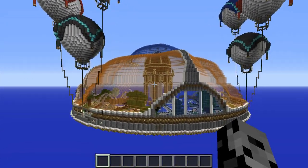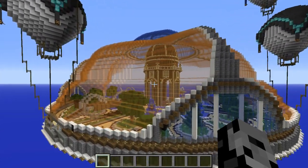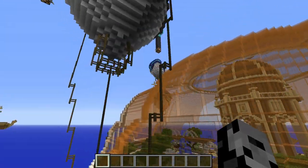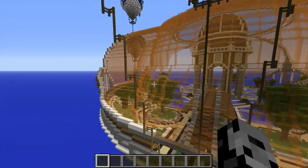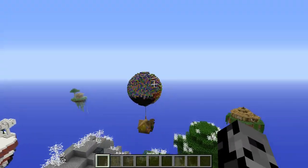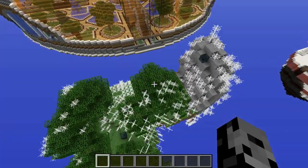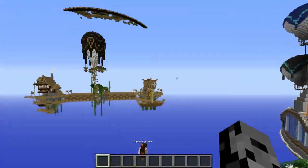Alright, what is this thing over here? It looks so fancy. Is that the thing we saw before? That's the thing we checked out before with all the hot air balloons. This one's just floating in the air in this world. Alright, we'll check out the other structure we saw. Look at all the spider webs over here — oh my god, it's a dungeon!